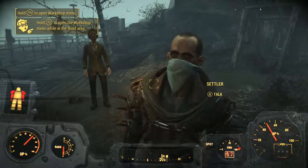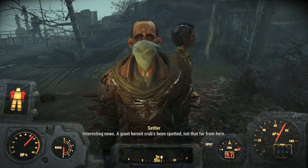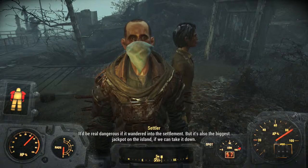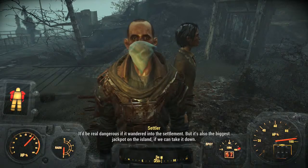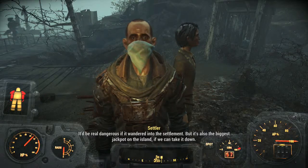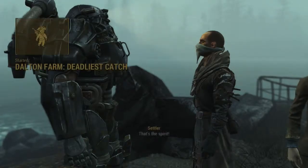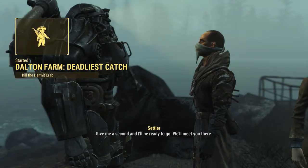Hey there. Interesting news — a giant hermit crab has been spotted not that far from here. It'd be real dangerous if it wandered into the settlement, but it's also the biggest jackpot on the island if we can take it down. Let's do it! That's the spirit. I'll be ready to go — we'll meet you there. Settlement quest.